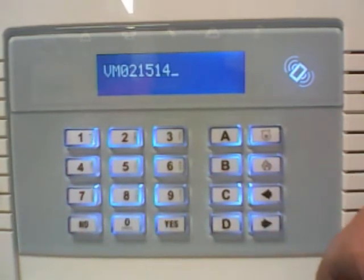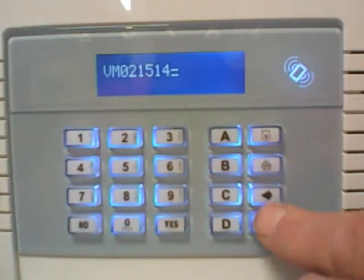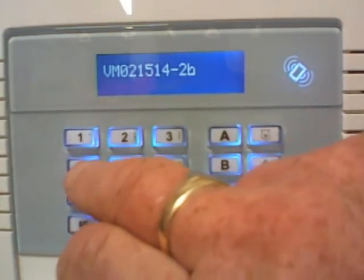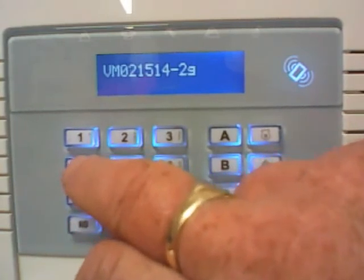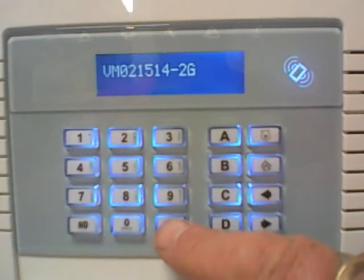Sometimes you get the option on your router for 2G and 5G. The Enforcer only works on 2G. So if there's an option for 2G and 5G, add the 2G to it as well. If you haven't got that option, just punch in the code that's there. With Virgin Media it gives you the choice for both, so I'm adding the 2G.